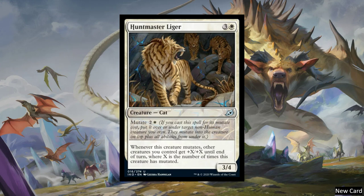If you were to put this on top of the Llanowar Elves, the Llanowar Elves would be renamed to Huntmaster Liger, it would become white, it would have the Cat Creature type, it would be a 3-4, and it would gain the abilities of the Liger, but it would keep its own abilities. If you were to put this underneath the Llanowar Elves, it would still be a green Elf 1-1, except it would just gain this bottom ability. So generally, whatever the bigger creature is, you're going to want to put that on top.